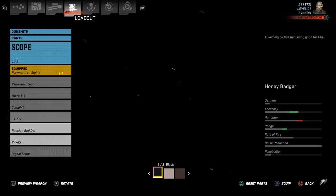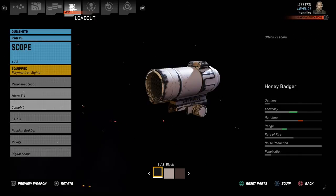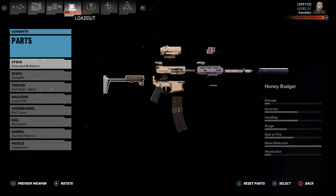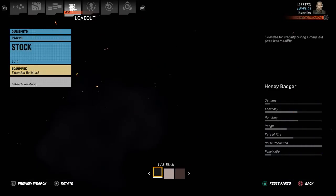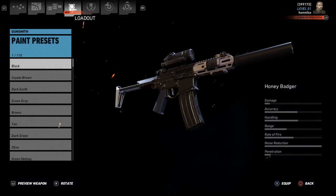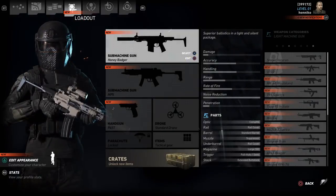The under barrels are all the same as the majority of the other SMGs — you've got your rails, your standard barrel, and your suppressor. For the triggers, that's just full auto and semi. For the scopes, these are all the scopes you get and you are able to put some on — I'm going to throw on the Comp M4, which is my favorite. Then for the stock, you have the folded buttstock and the extended buttstock.